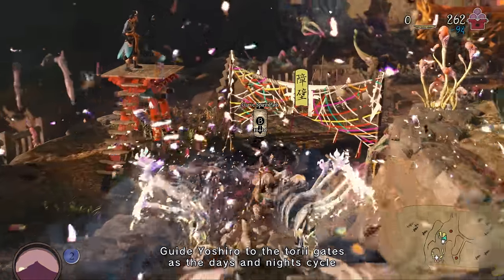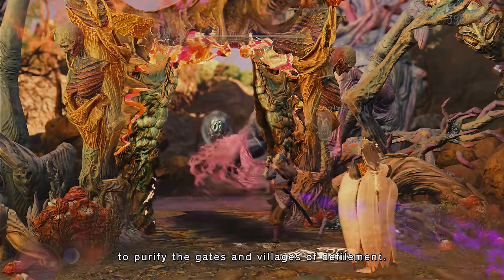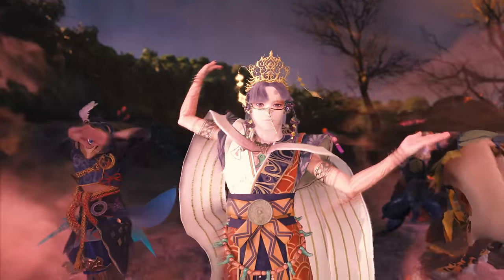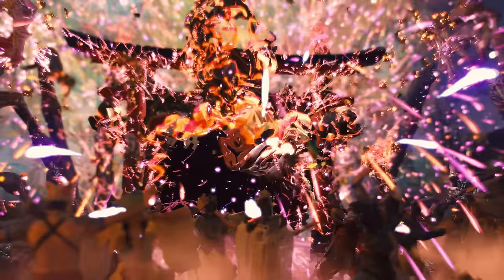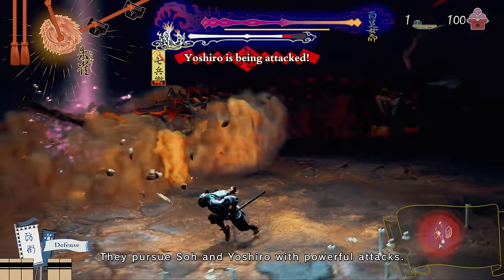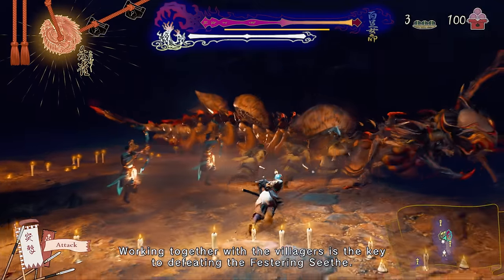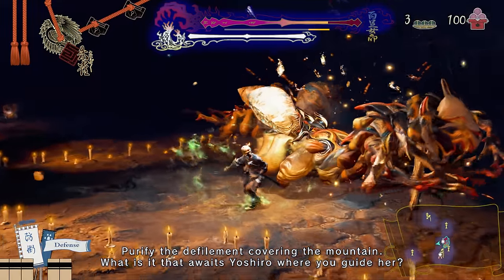Guide Yoshiro to the Torii gates as the days and nights cycle to purify the gates and villages of defilement. Amongst the Seeth are the especially fearsome festering Seeth. They pursue So and Yoshiro with powerful attacks. Working together with the villagers is the key to defeating the festering Seeth. Purify the defilement covering the mountain — what awaits Yoshiro where you guide her?